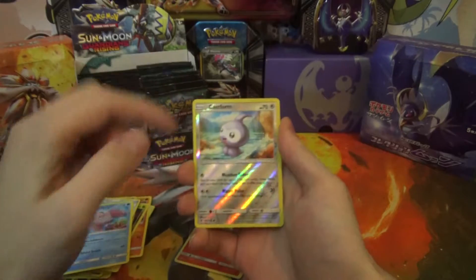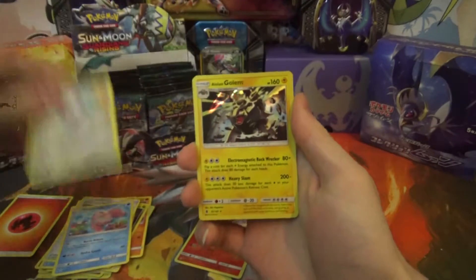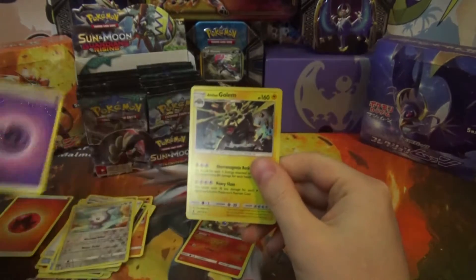Alamomola. Reverse is a Castform — just a normal common — and a Lolan Golem, holo rare.